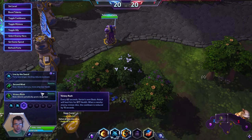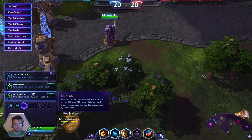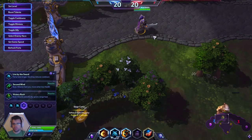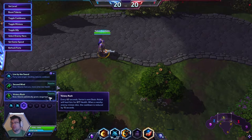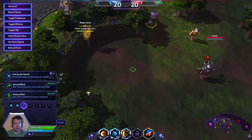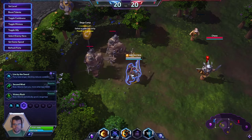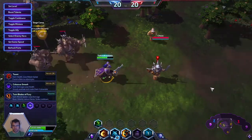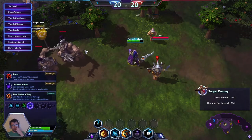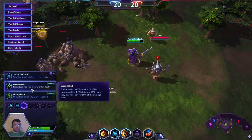Victory Rush is another option — every 60 seconds Varian's next basic attack heals him for 877 health, a very big burst heal. When a nearby enemy dies the cooldown is reduced by 15 seconds. This is probably good for small maps like Tomb of the Spider Queen or Braxis Holdout. But for normal maps, Second Wind or Live by the Sword might be better. Let's actually test it — we'll take some damage, pick Victory Rush, and see the heal.